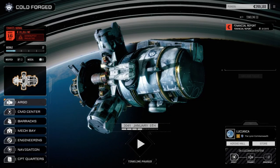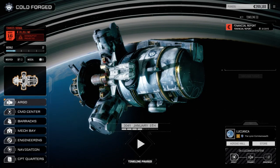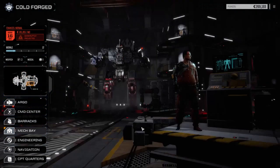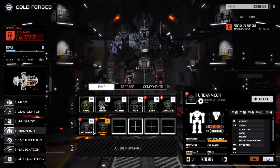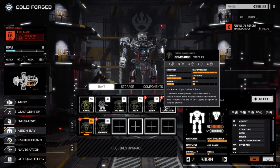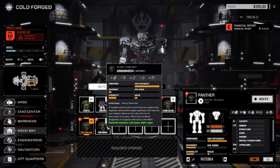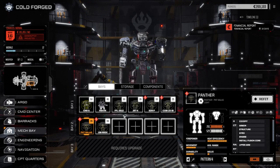Hey everybody, welcome back to another episode of Rogue Tech Cold Forged. Today we're going to spend our time building our second lance. We brought forward the Urban Mech and the Panther from storage, and we've got our Spider and Commando ready to go. We're short one pilot still so we'll make up for that next month. We're going to run one more mission with our main lance this month while these guys get up to snuff, then next month we'll have two lances running.